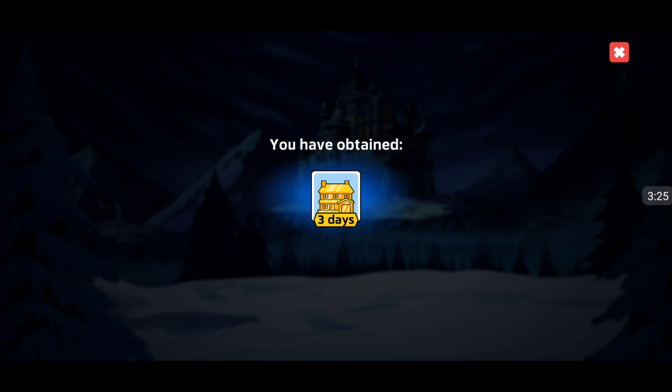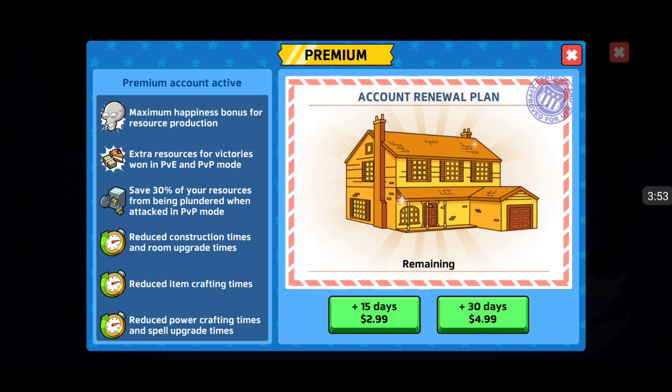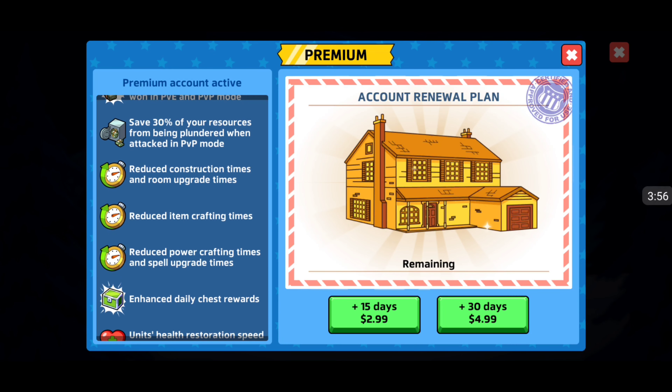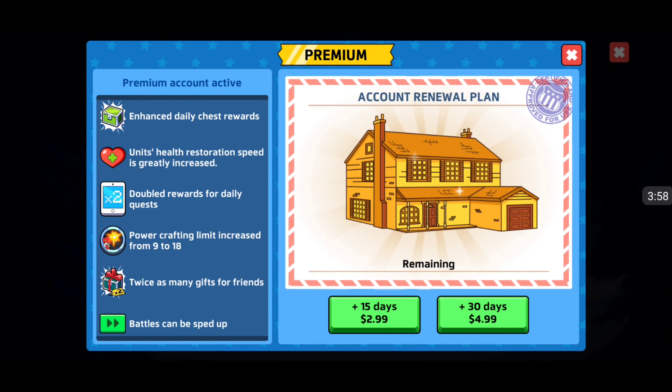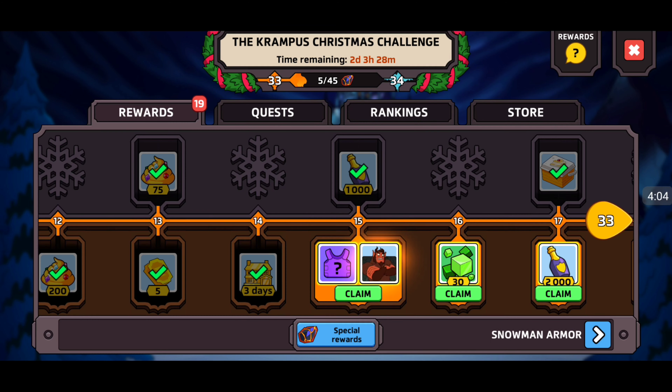Now I have been a free-to-play player until today. You guys have witnessed my first purchase in this Krampus thing. Maximum happiness bonus, extra resource for victories, save 30%, reduce construction times from upgrades, reduce item crafting. This is one of the main reasons I bought the Krampus Pass - I get to try out the premium account and kind of see how it goes. The premium account by itself is $9.99, and since I bought the Krampus Pass I get all that other stuff. Plus 30 days is only $4.99, so it's not that expensive.